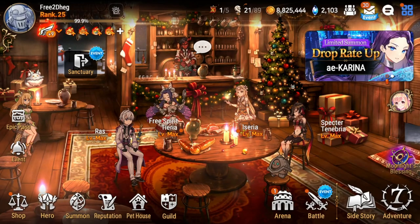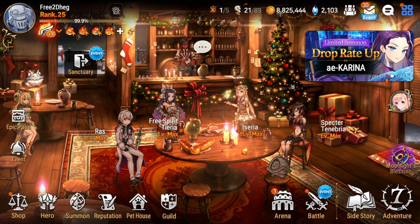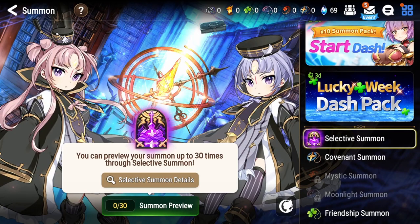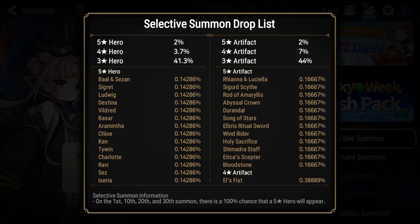Right when you finish the tutorial, you get your selective summon. You have up to 30 tries for 10 pulls to get units you want. You get to save a 10-pull and keep rolling if you want to fish for an even better one. Out of everything here, you want to get a five-star hero. Artifacts are kind of nice, but those are bonuses — the hero can really set the pace for your account.